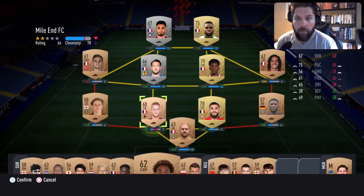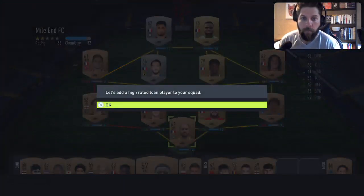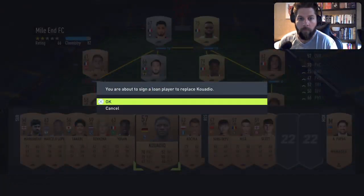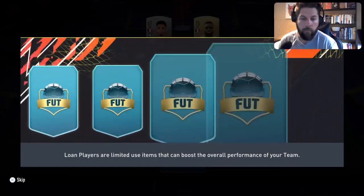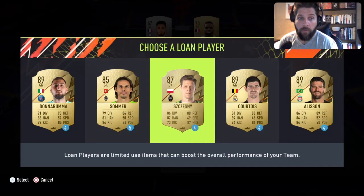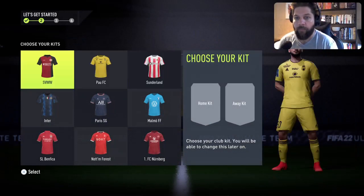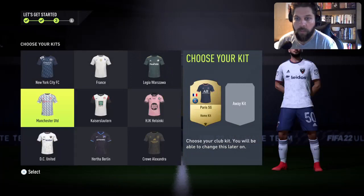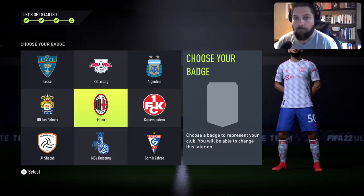I'm at 80 chemistry and I think the first job will be to sign a loan player and improve one position. I'll get a loan player here. Since I'll mostly run France, I'll go with Donarumma and maybe run some sort of libero setup. For the kit, Paris Saint-Germain will sell later, same thing with the other kit — that's the only reason I'm picking those.